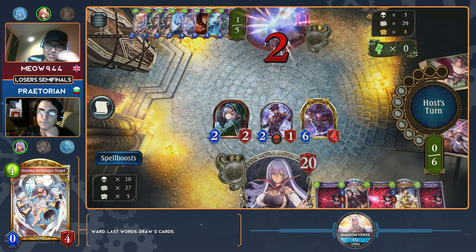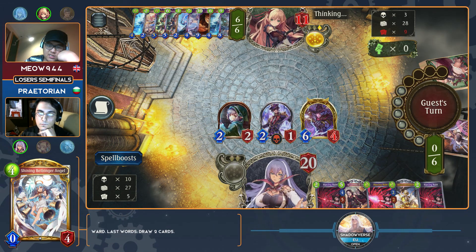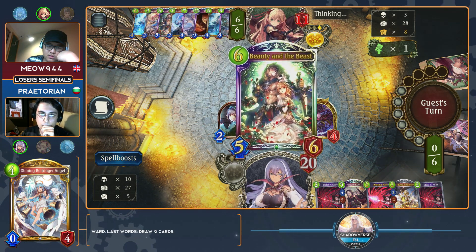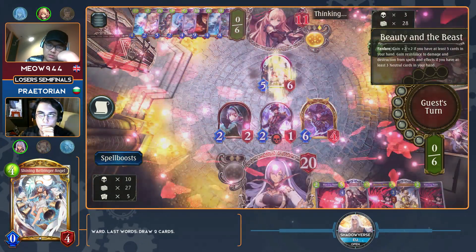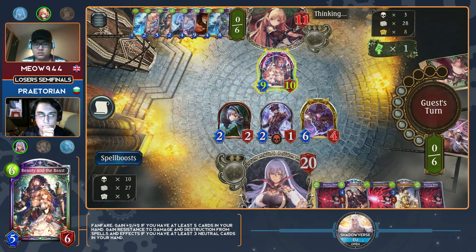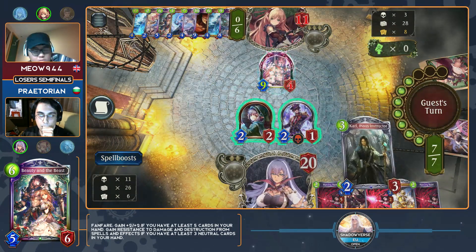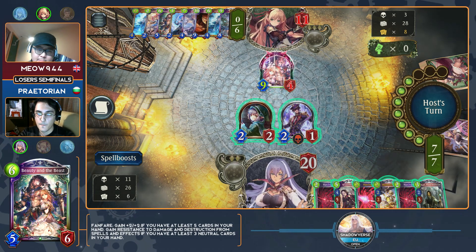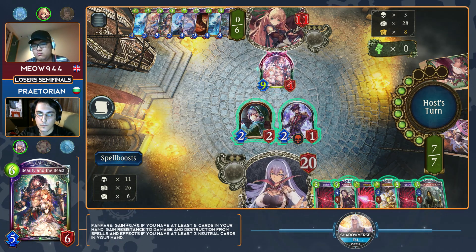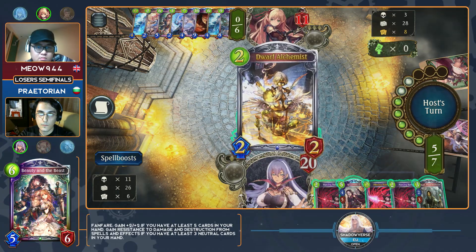Next turn Beauty and the Beast is going to come down and those are all just going to gum up his hand. Beauty and the Beast, if it comes down, Evolve takes out the six damage — he's one off lethal. He did draw the Aaron, so that's another play he could make. He does have Saha Quill with Israfil in hand. This is actually so dangerous — if he just dumps all his Piercing Runes in and just goes face, then you're left at one health at any amount of burn. With the Oz in hand, I don't see why not — he's going for the save play.